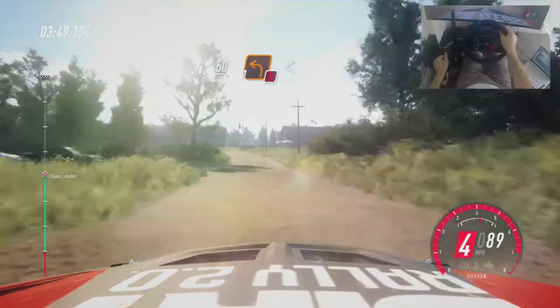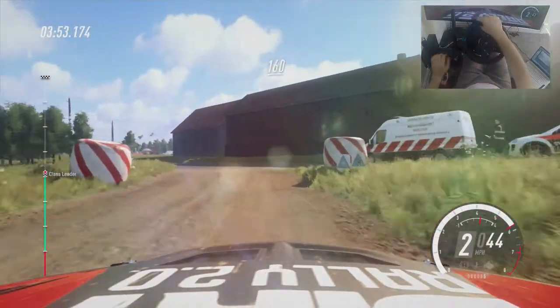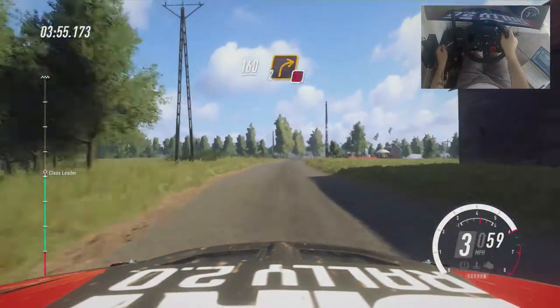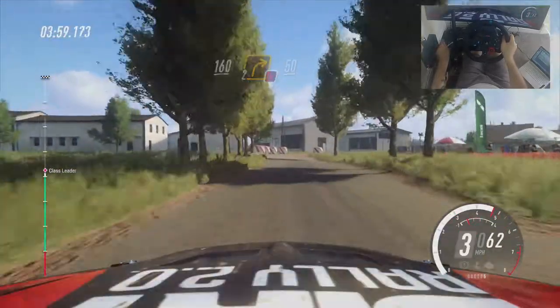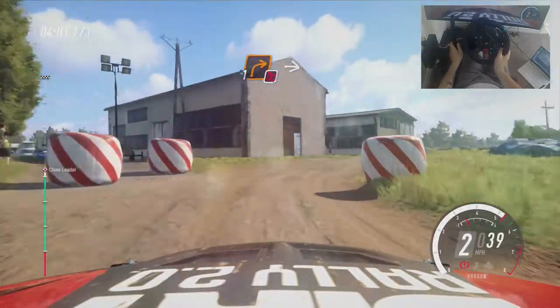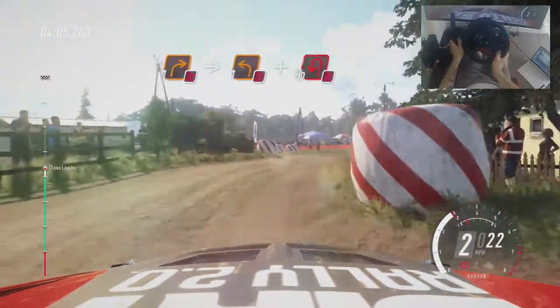50. Turn. One left. Opens. Jump cut long. 160. Jump cut. Two right around bail. 50. Don't cut. One right around bail. Into turn. Don't cut. One left. Cobble slippy. And hip in left. Don't cut.